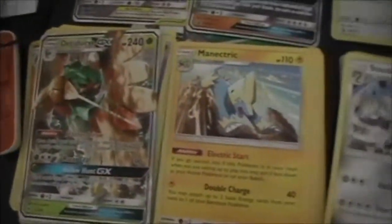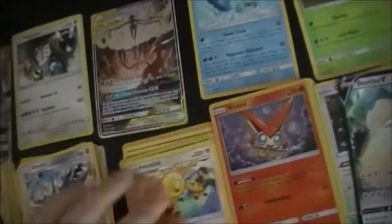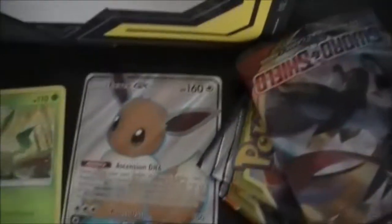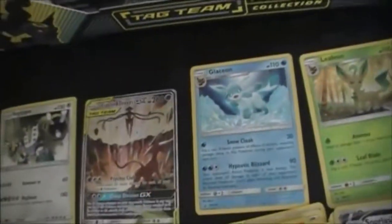Let me gather everything up. Here's our full pull summary: we got Decidueye, Manectric, Steelix, Ho-Oh reverse rare, Victini, Lieutenant Surge character rare with Magnemite, Snorlax V, Reverse Oranguru, and Noctowl — plus our two Eevee evolutions from the box promos. I'm going to keep the Evolutions pack sealed since it's a collector set and I want a better seal. Alright, thank you guys for watching — hope you liked it, subscribe, and leave a comment if you have any. I'll see you guys next time!